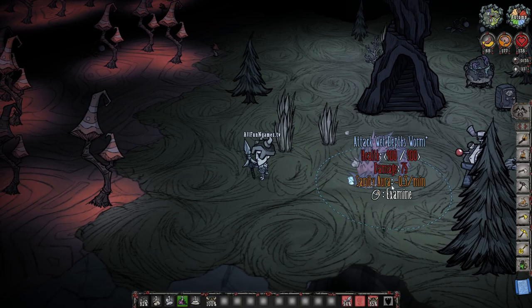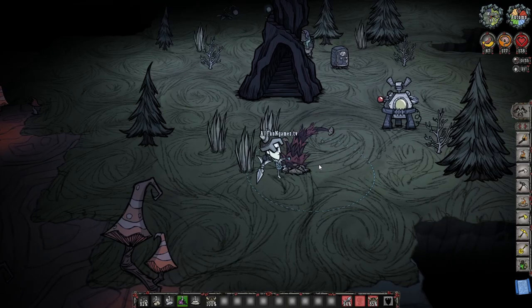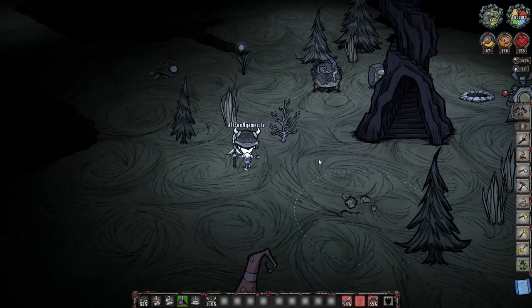As it decides to run towards you, it's going to dive towards you, just like the shadow creature above ground. As it dives back down, it's unfortunately invulnerable because it's not going to be able to get hit.